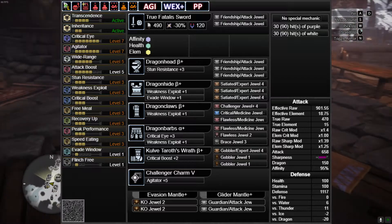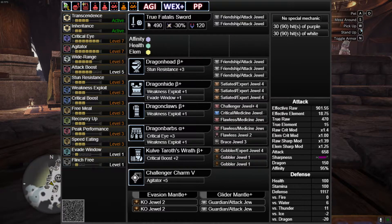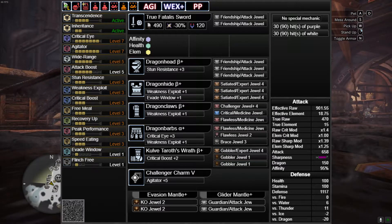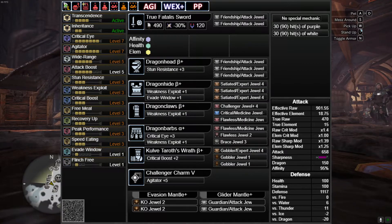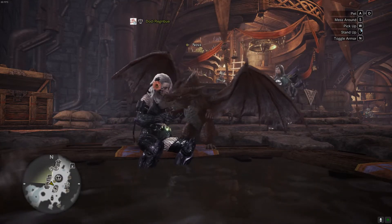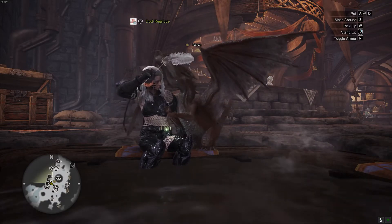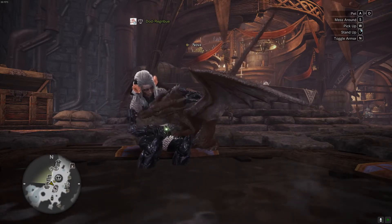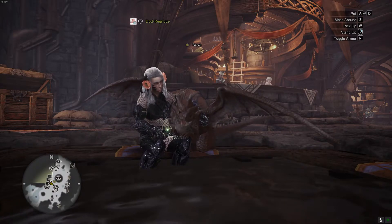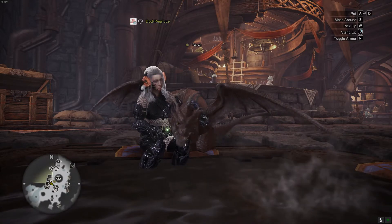Now, if you have Glider Mantle on and you happen to get the Offensive Guard proc, as well as those two attack decorations in there, it will give you the exact same amount of damage — just a tad bit over in fact — as the current high damage meta setup. But obviously we've got Wide Range, Free Meal, Recovery Up, Speed Eating, and a load more going on to help support our allies. When we are in Evasion Mantle and you get the damage buff, doing a few shield bashes to help out with KOs or toppling the monster really does help. All round support build, works very well, and you get some seriously decent damage out of it.